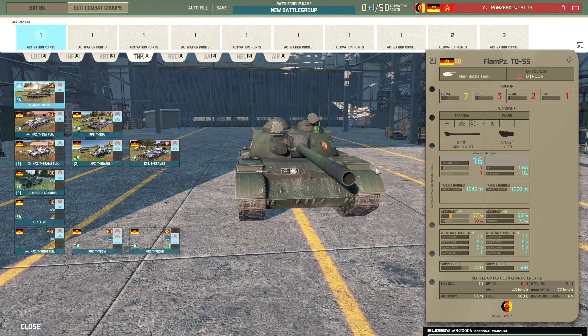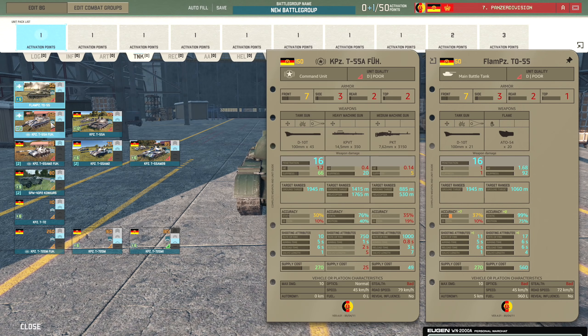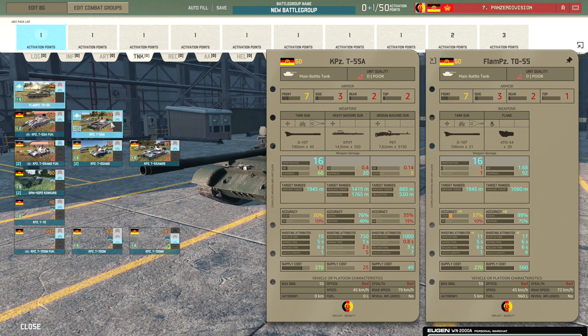Then we have the T-55A Führer with the upgrades of the T-55A. The gun doesn't seem much different, but the HE is better, it does get those machine guns, a little bit of extra top armour, and the optics also go up on the T-55A. The T-55A is only 55 points. The T-55A Führer gets the command bonus which is why it's 100 points more.